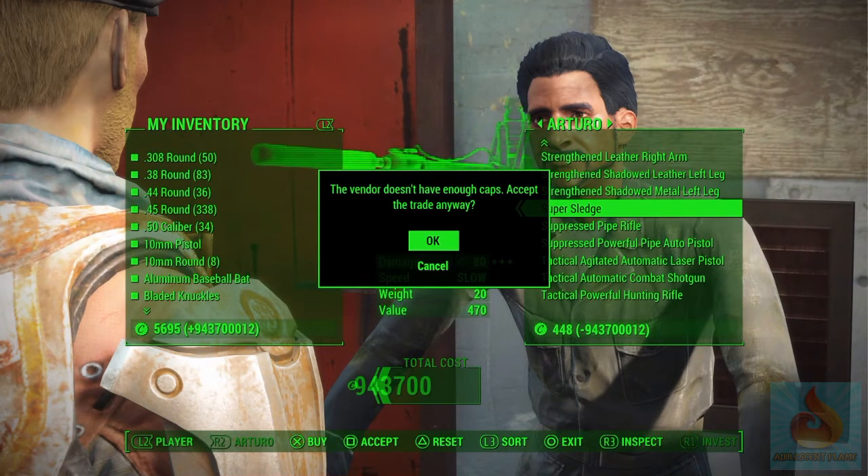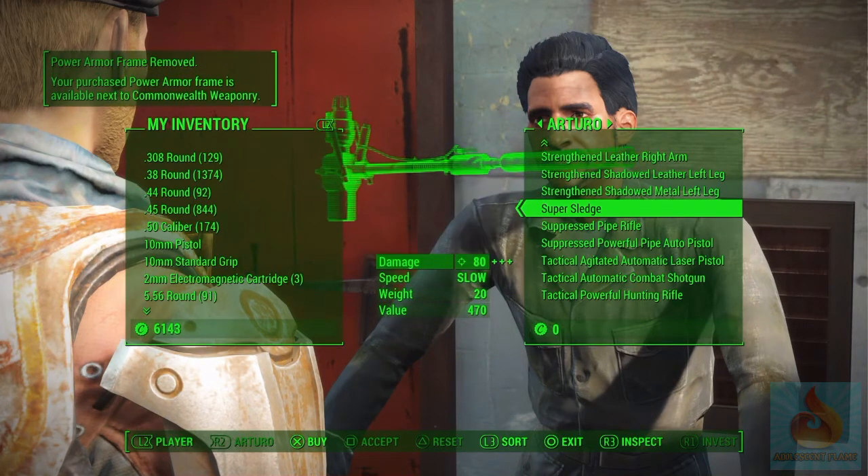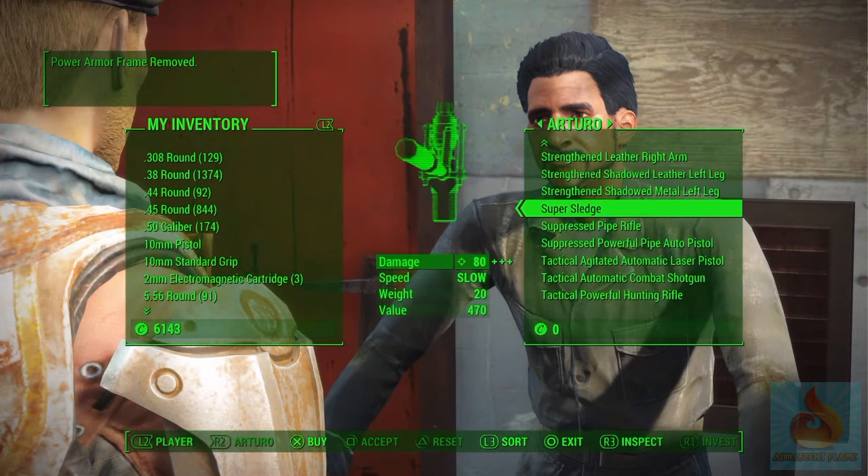Then hit accept. It's going to say the vendor doesn't have enough caps — accept the trade anyway and hit okay. It's just warning you because it thinks it's an unfair trade, but it's really not. There we go — power armor frame removed from inventory, added to yours.